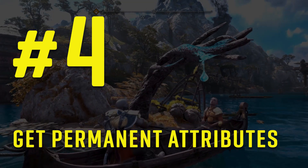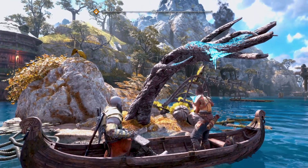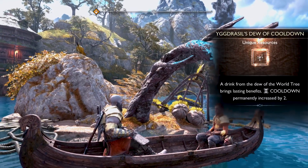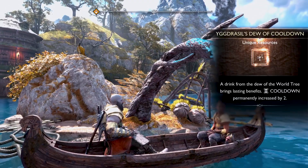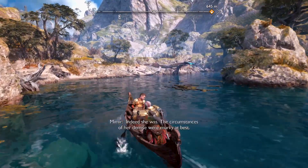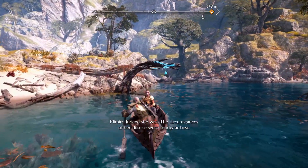Number four: get permanent attributes. In the game you can boost attributes permanently by grabbing Yggdrasil's Dew when you are traveling by boat. They look like big blue teardrops hanging from a plant. Just by grabbing them you will get a specific attribute increase, so be sure to keep an eye out for them when you are on a lake or in a river.